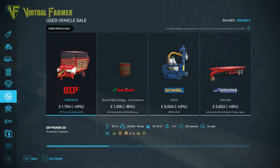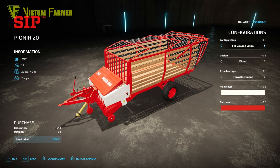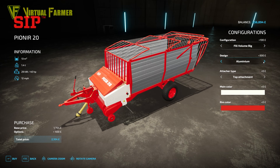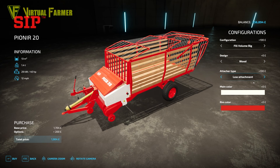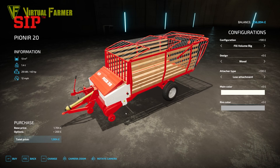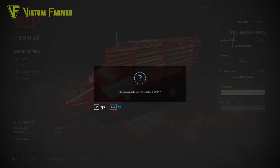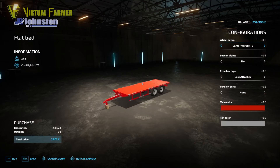Let's come get some equipment. Starting with the sales, there are quite a few useful bits. This Sit Pioneer should be absolutely perfect for collecting grass — we've got a fermenting silo on the farm. Going for the big 13,000-litre filling volume, wood design, low attacher, white main color, gray rim color. No number plate on this, so we'll just buy that for £1,904.